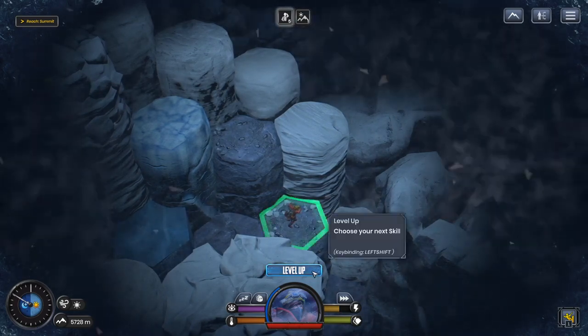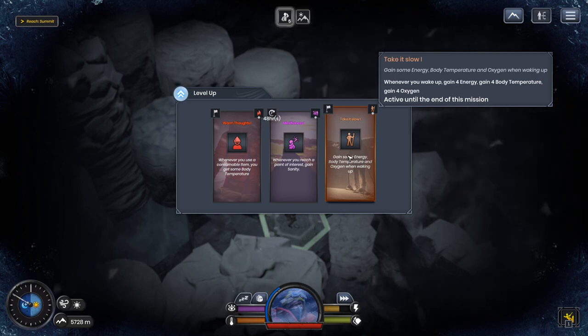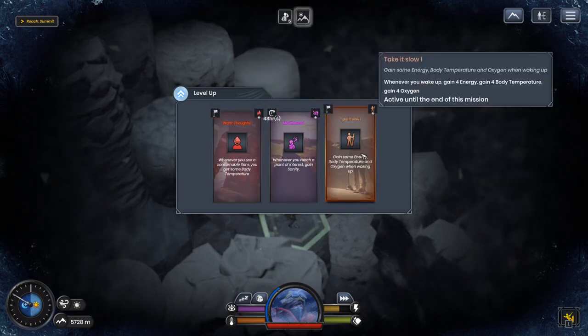We can level up! Whenever you wake up, gain four energy and four body temperature and oxygen, active until the end of the mission. Or gain three points of sanity per rest, active until the end of the mission. We're going to go with the energy and temperature option.